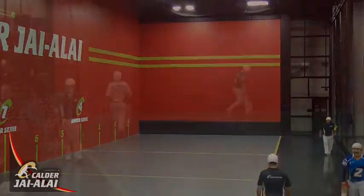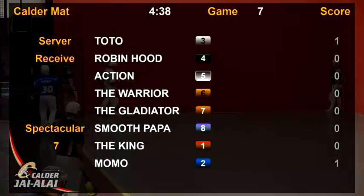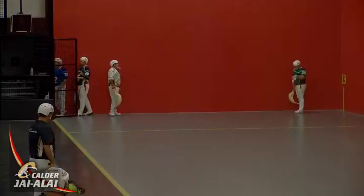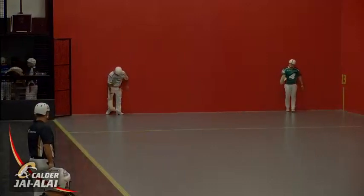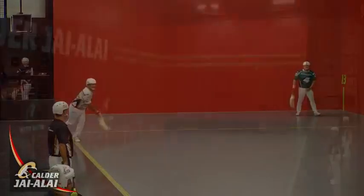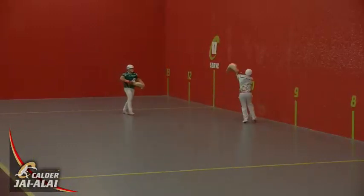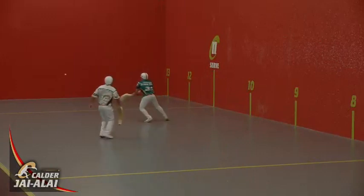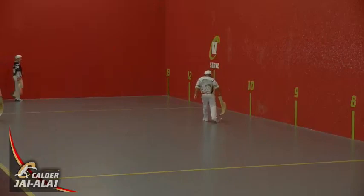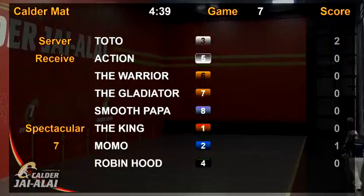Next up is Robin Hood, 3-0 so far. Nice pick-up by Toto off the side. Robin Hood with a hard bounce and the point goes to three. Next up is Action, 3-0 to five.